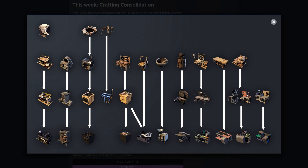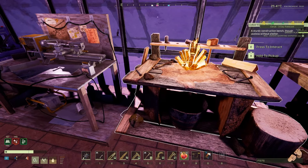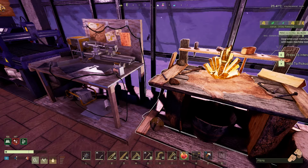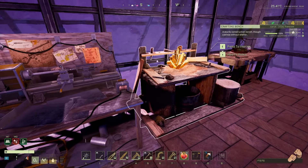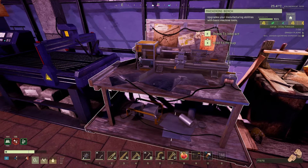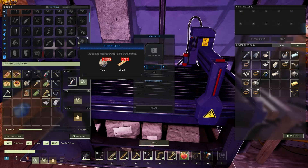Basically, any of the lower tier benches you can go ahead and get rid of, and just have the most advanced bench in your base — it should do all the recipes for the previous benches. This also goes for the alteration bench. If you're tier four and already maxed out with all these benches in your base, you can get rid of everything from the first two or three tiers. Just dismantle them for mats or put them in storage.